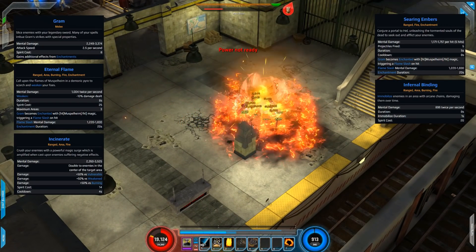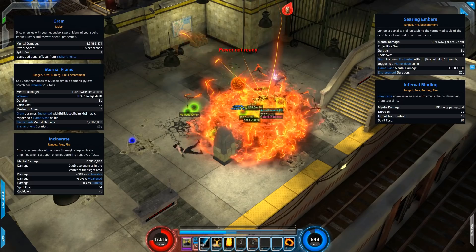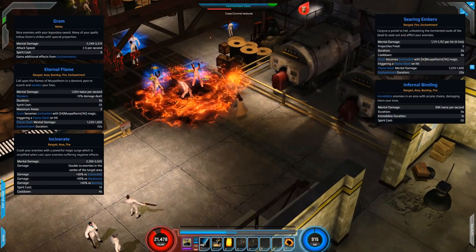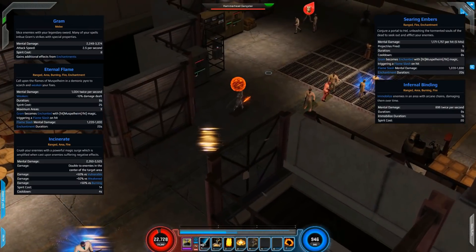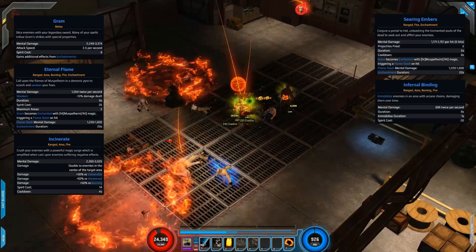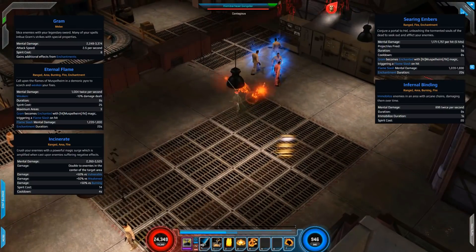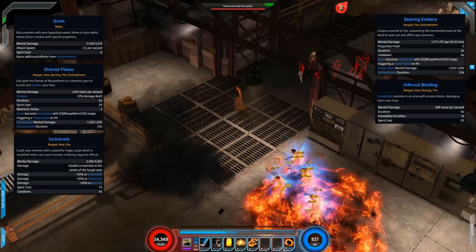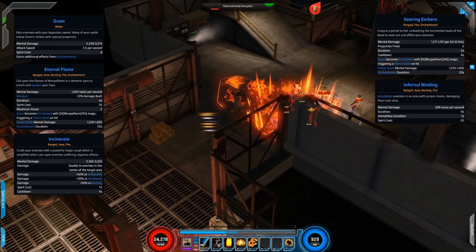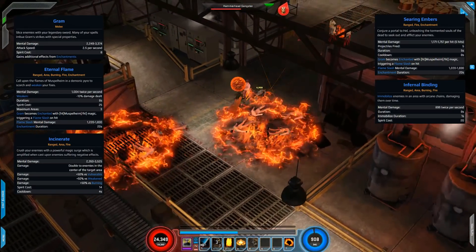Next is Incinerate — a variation of Lay Waste. It deals its initial damage packet with double damage to enemies in the center of the target area, and enemies that are vulnerable, weakened, or burning gain additional damage. Then Serum Embers — a fire variation of Spirits of the Dead, with 5 hits as projectiles come out, 5-second duration, 8-second cooldown, and it loads you up with Muspelheim magic. Finally, Infernal Binding — a fire variation of Arcane Binding with all the chains, but this one applies fire and burning, which is useful if you have artifacts that bonus from burning enemies.